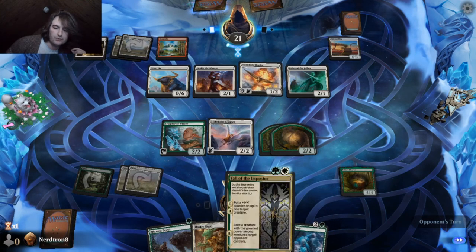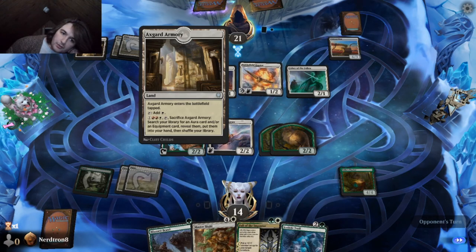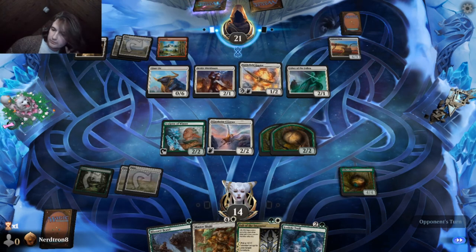What's this thing do? I need to know now. Search your library for an aura or equipment card, reveal them, put them into your hand, shuffle your library. Okay. It's actually worse than I thought it was.